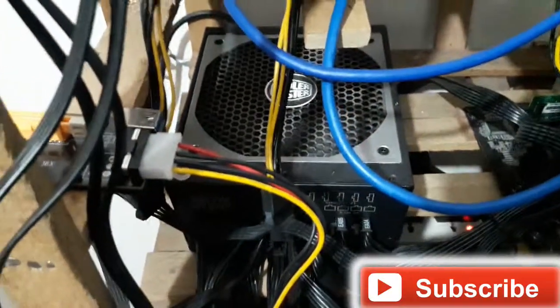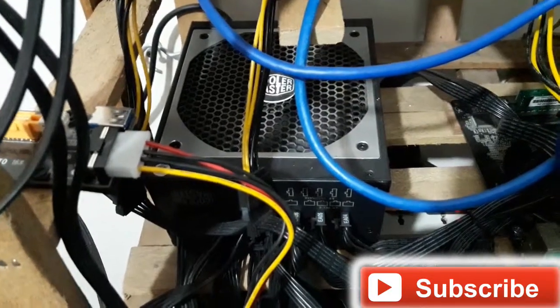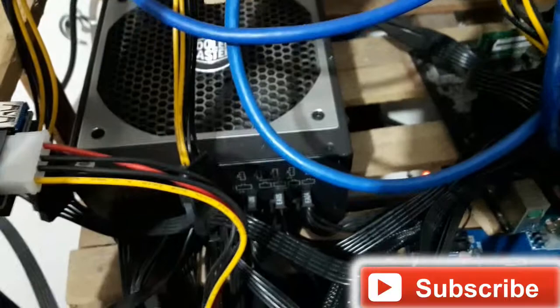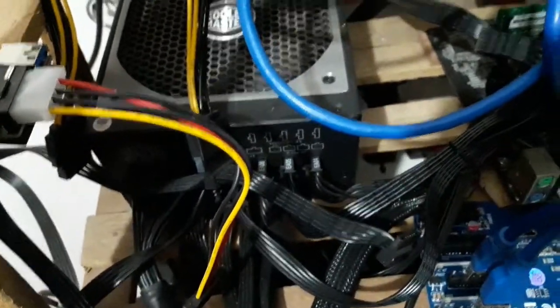All these graphics cards are currently working perfectly fine. I have two SMPS units: the first one is the Cooler Master V1000, which has an output capacity of 1000 watts, and the second one is the Corsair VS 650 Watt. Currently the total load is on the Cooler Master — I am not utilizing much from the Corsair SMPS.